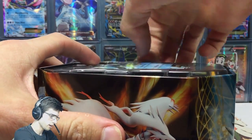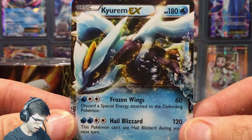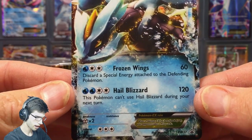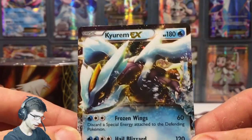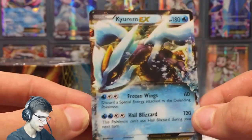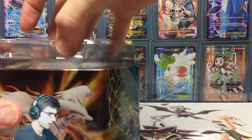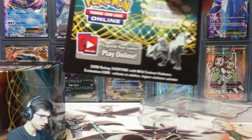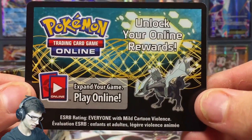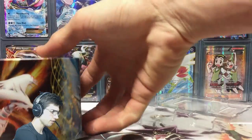Let's get this promo out and have a quick look. It's Kyurem EX — it has Frozen Wings and Hail Blizzard, 180 HP. It's the Black and White promo number 37. We've also got the code card with a nice design on these older code cards where they've actually got the featured Pokémon on them.